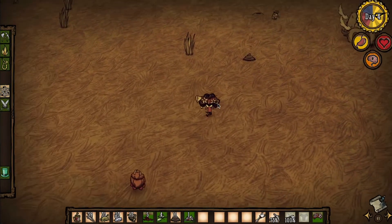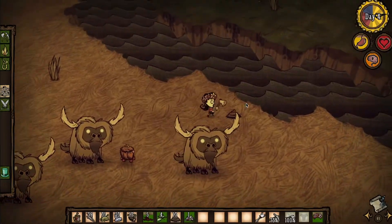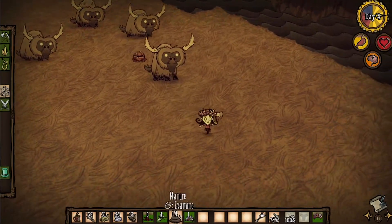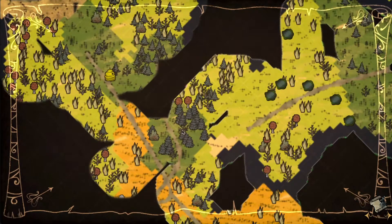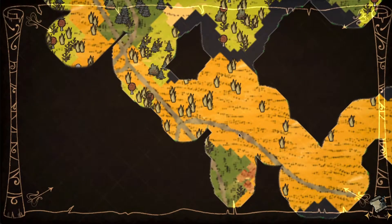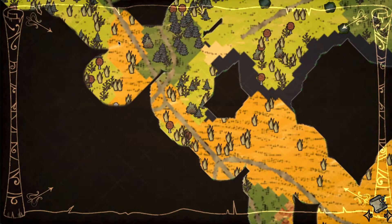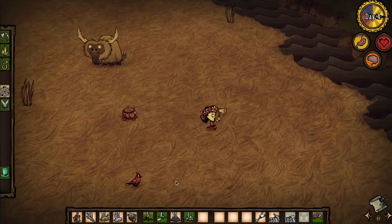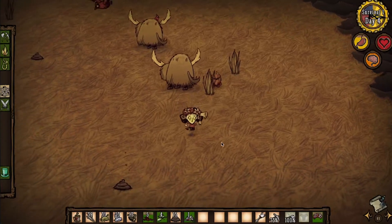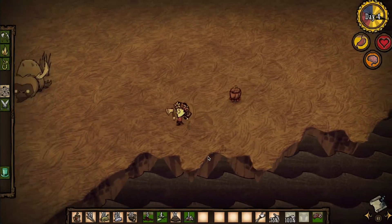There's not going to be much more around here other than beefalo and grass. I'm considering this area to settle because we have beefalo nearby, we also have the ponds which are a good source of food, and I think there were some rabbit holes over here. Let's do a little bit more exploring before making that decision — we're still on day four, we can take our time.